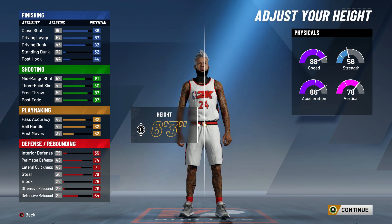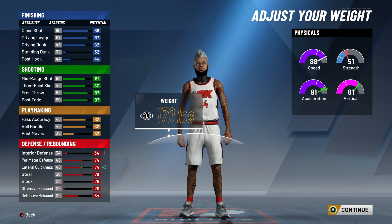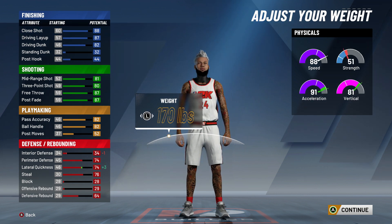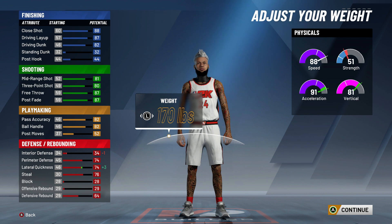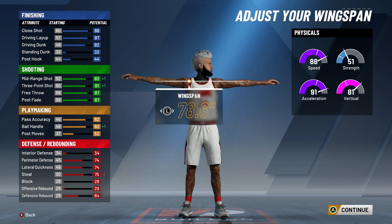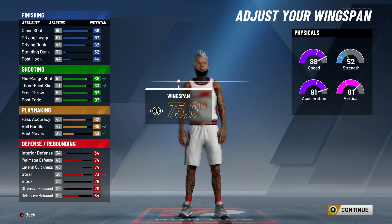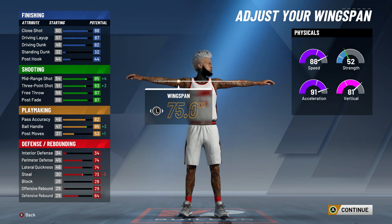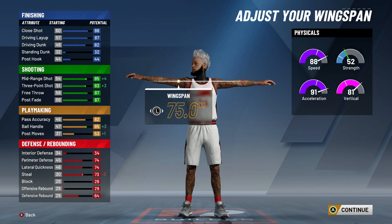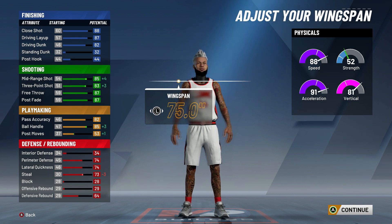For the weight — I have my guy at solid. For the height, 6'3". For the weight, minimum weight, because you get 91 acceleration and 91 vertical. Strength goes down a little, but who needs strength as a guard? And look, that quickness goes up three. So put that to 170. For wingspan — put that at the lowest wingspan so you get that plus-3 shooting, plus-4 midrange, plus-3 ball handling. Steel goes down three, but you still have 73. So wingspan — the least amount you can go.